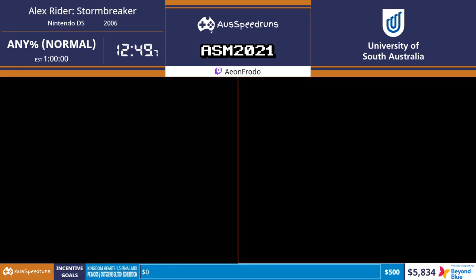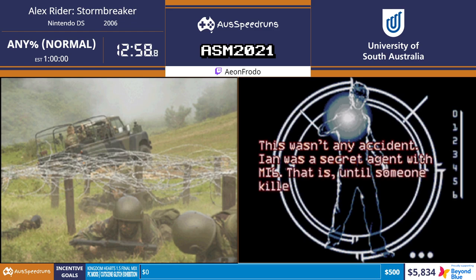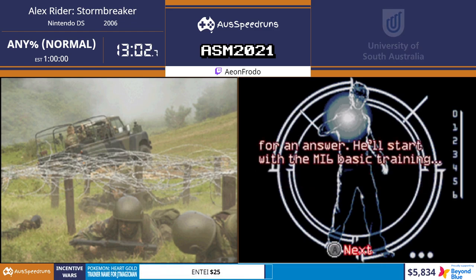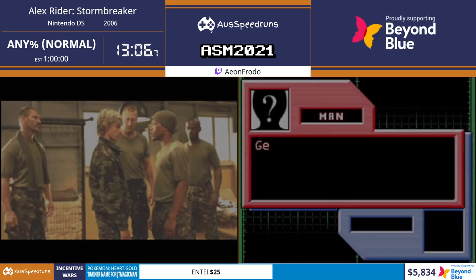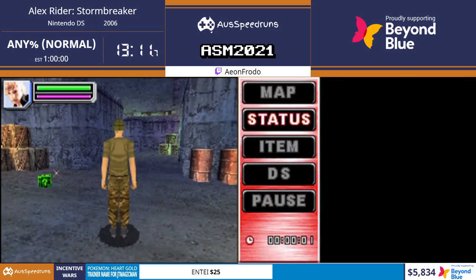Got a new record! So Alex enters the phone booth, finds MI6, and they realize he's related to Ian Rider. They pull him on an assignment and then he has to go through basic training. He's now kind of an MI6 agent but he's going through training right now.